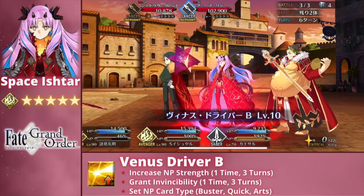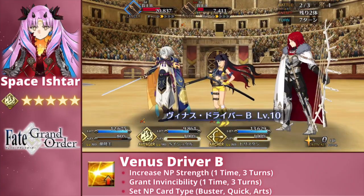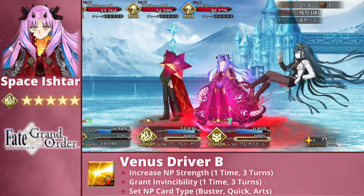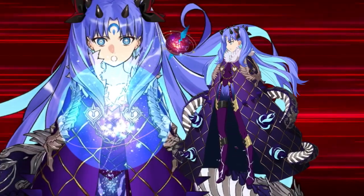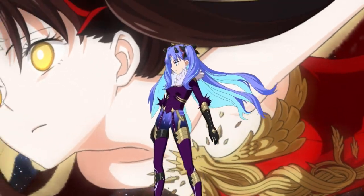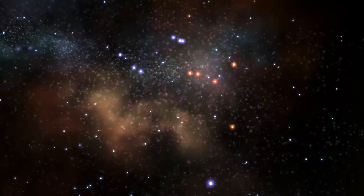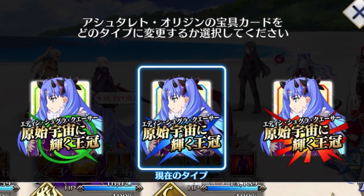The final buff comes out of her most unique skill, Venus Driver Rank B, which increases Space Ishtar's NP Strength for one time over 3 turns by up to 20%, in addition to giving her her sole form of survivability — a one-hit invincibility, again over 3 turns. These 3 buffs, along with her NP's overcharge effect, combine with her impressive base attack to make her Noble Phantasm extremely powerful. However, it is not her sheer strength alone that makes her remarkable. It is also because of the third effect of her Venus Driver skill, which makes Space Ishtar the first Servant in Fate Grand Order capable of changing the card type of their Noble Phantasm.